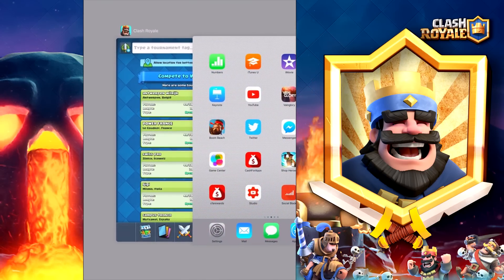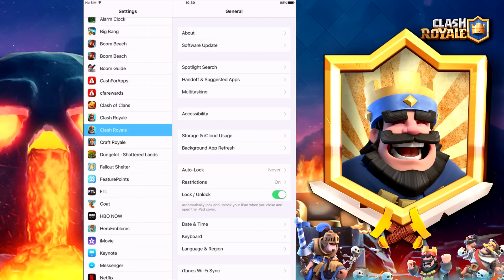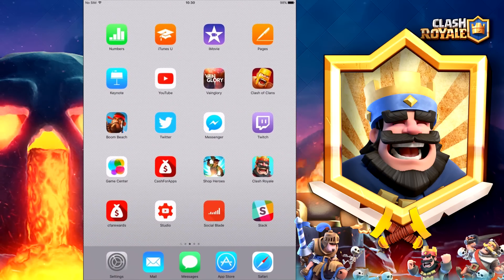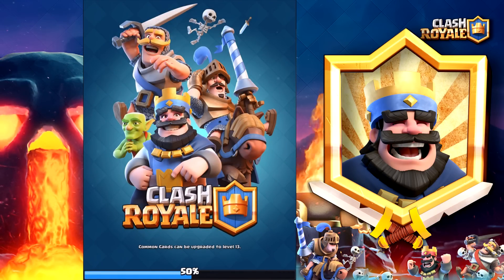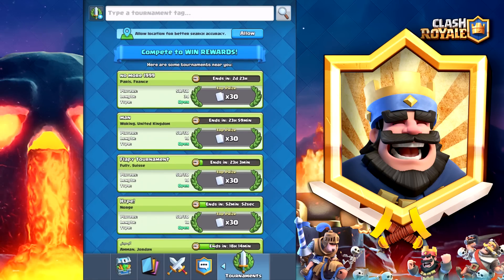Let's jump straight in. If you're on iOS, you can go to Settings, scroll all the way down to Clash Royale, and over here you can set your location to Never. If you do that, you're going to be getting all tournaments globally. You need to exit out of the app and re-open it, and once you're inside the app you'll start to see all sorts of tournaments from all over the globe.